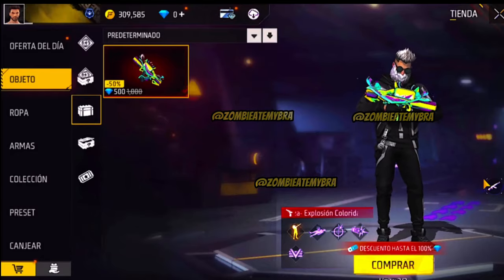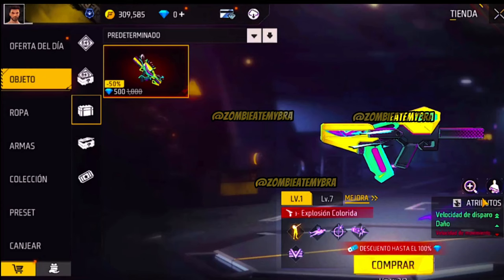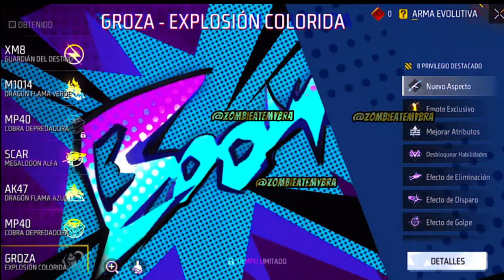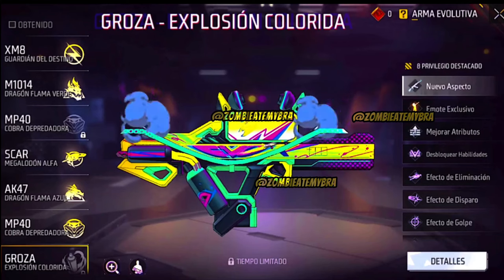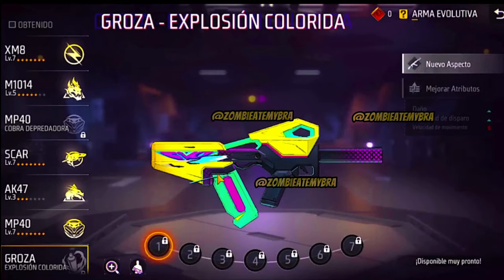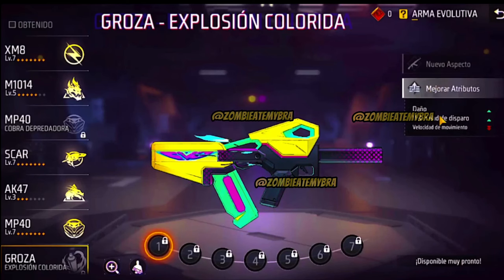Damage upon damage upon damage for this Groza — this Groza is going to break the game. Like, everybody is going to have a Groza equipped. The Groza is already powerful, and then you get this Evolution which already has plus two rate of fire, plus damage, and the special attribute gives you even more damage. Like, what was Garena thinking? I really like it and I'm going to get it. Let me know which one you want to see next, and I'll talk to you guys next time. Bye-bye.